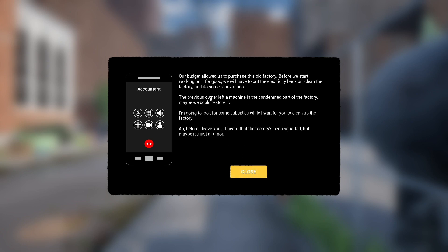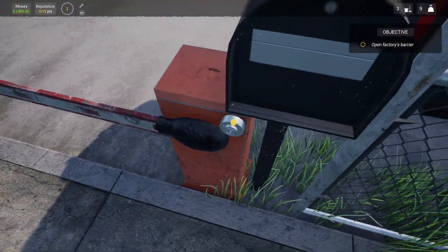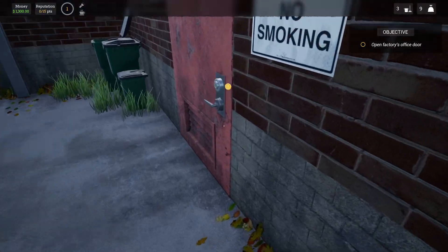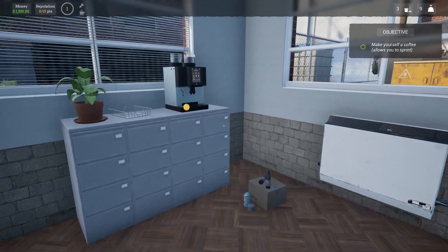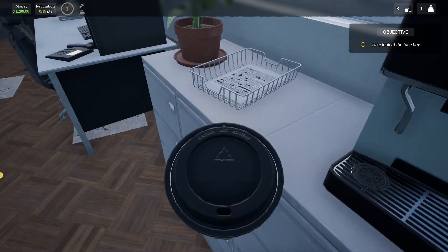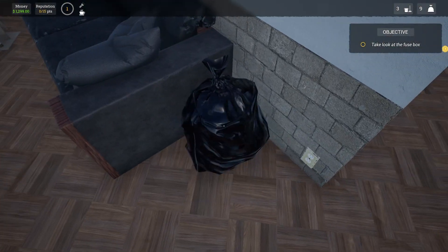We've got a budget to build it and they're looking for some subsidies to keep us going. We need to get in here — I have one key, like the one ring to rule them all, and it opens everything. Let's get a cup of joe. I have to pay for my own coffee though — what sort of monstrous employer is this? I need coffee. If I drink this, apparently I can run. We also need to get rid of rubbish.